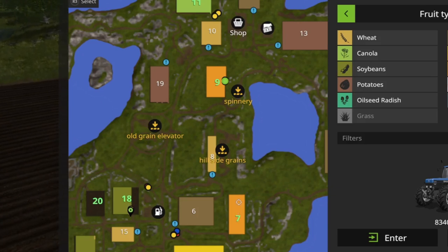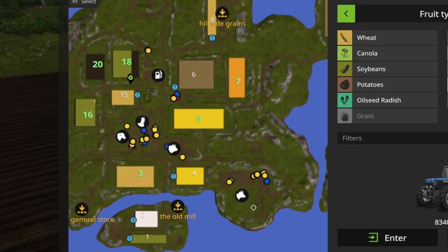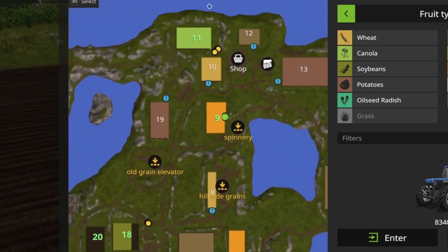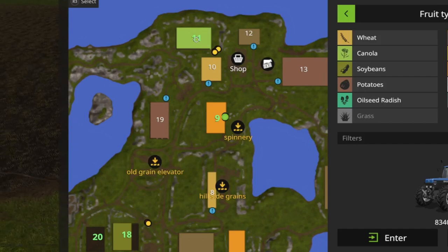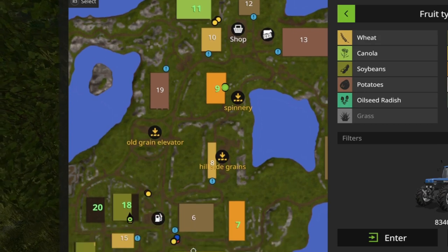One will be for silage, hopefully, but to be fair I haven't used any of what's in the bunker. Not yet, anyway. Field 11 is ready to be harvested of OSR - canola, whatever you want to call it - so I'm going to get a harvester up there. But I thought I'd start with a little bit of contracting to get the money up a little bit.